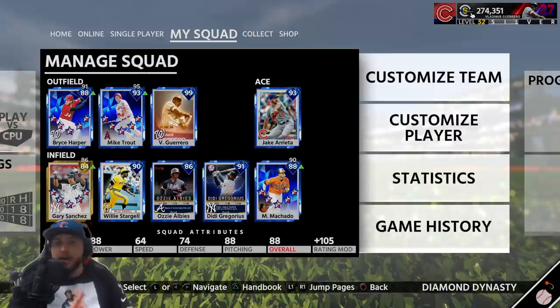We have Bryce Harper in left, Trout in center, Vlad in right, Gary Sanchez at catcher, Stargell at first, Ozzie Albies at second, Didi Gregorius at third, and Manny Machado at shortstop. Let's get it — let's see if we can pull out the dub. Bengal's link is in the description down below, make sure to go subscribe to him.